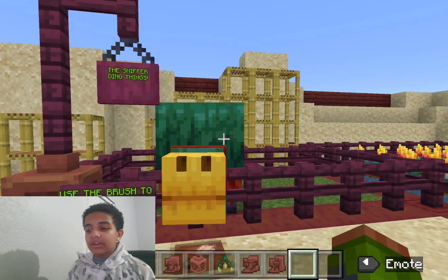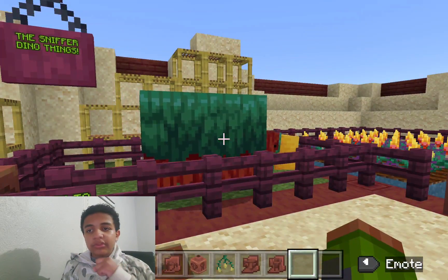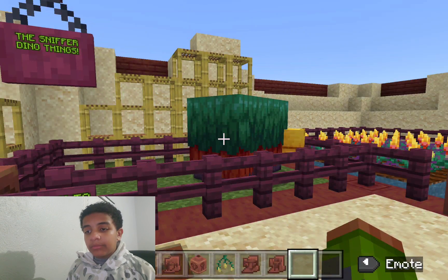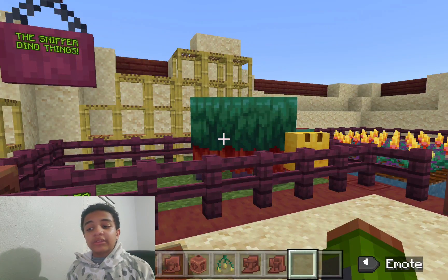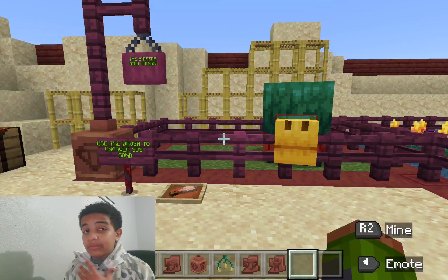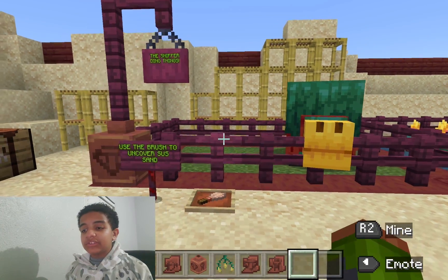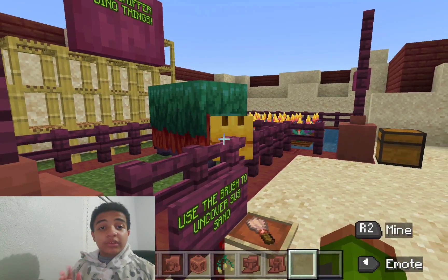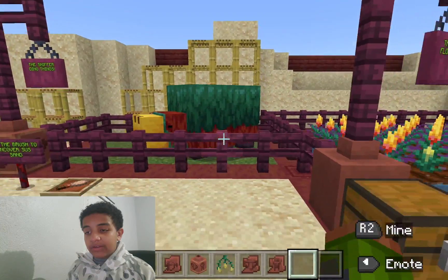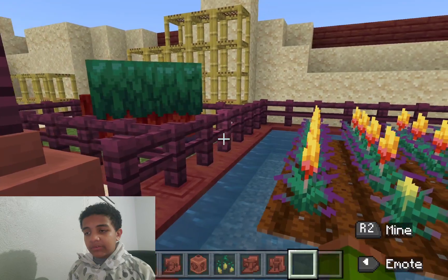Lastly, let's talk about the Sniffer. The Sniffer is one of the biggest updates in this whole thing because everybody was hyped about it. I heard the Sniffer got over half of the votes, though some people really wanted the Tuff Golem. I voted for the Sniffer — I love it. It's a giant dinosaur, and I've dreamed of having something like this inside Minecraft for ages. So, let's go on to what the Sniffer sniffs up.